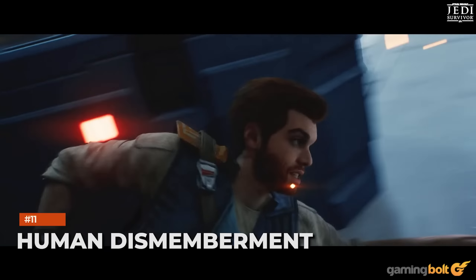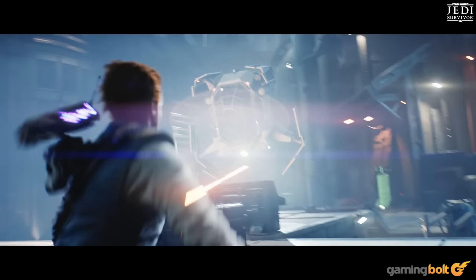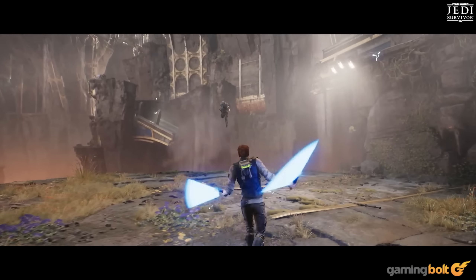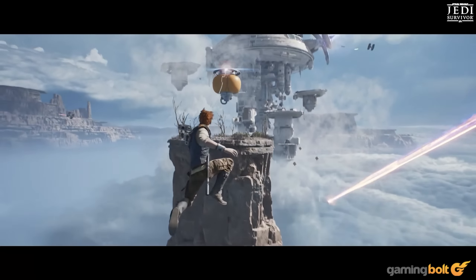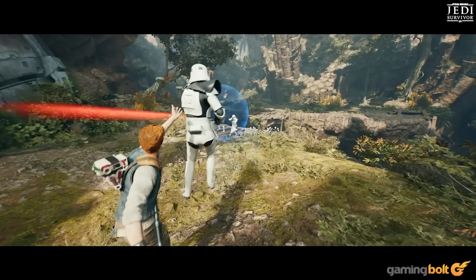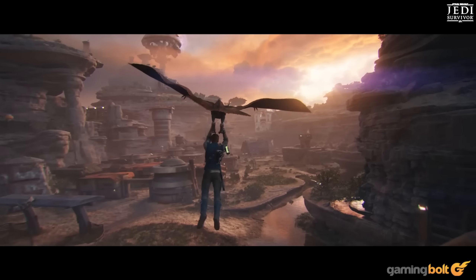Human Dismemberment. Jedi Survivor is adding several things that fans of the first game will enjoy, including one highly requested feature: human dismemberment. While you could dismember enemy creatures in Jedi Fallen Order, human enemies went to the afterlife with limbs intact. Not so in the sequel, with recent gameplay footage showing Cal slicing off a Stormtrooper's leg. It may seem minor, but it's a nice addition nonetheless.